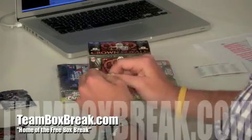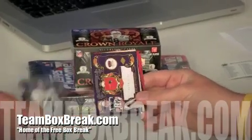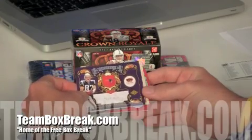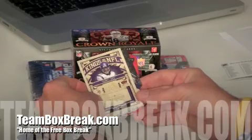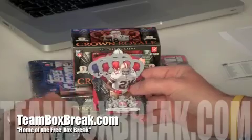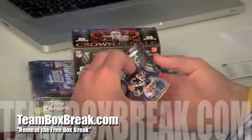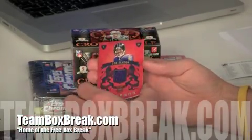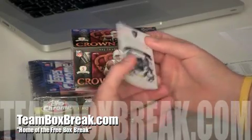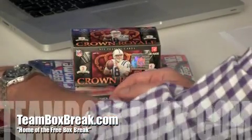Pack number three. Looks like we're going to end with a couple patches or jersey cards. Earl Thomas of the Seahawks rookie card. Rob Gronkowski royalty — nice little rookie card for the Patriots. Sidney Rice Kings of the NFL insert for the Vikings. Behind that, Frank Gore of the San Francisco 49ers. Wes Welker Patriots base card. And then it looks like we have an all pro patch — it is another Joe Flacco all pro patch, number 41 of 299, single color. There you go for the Ravens.